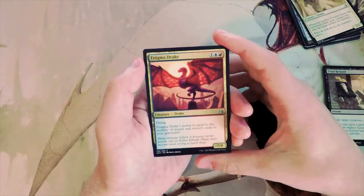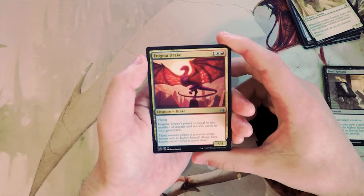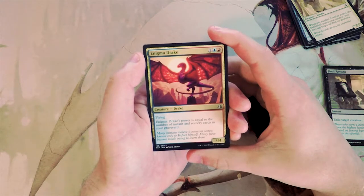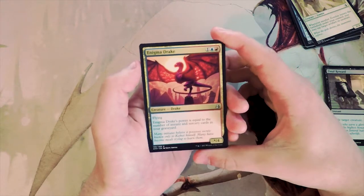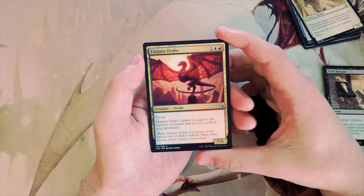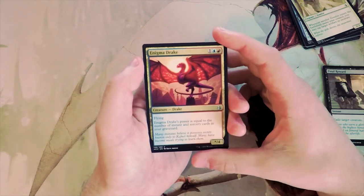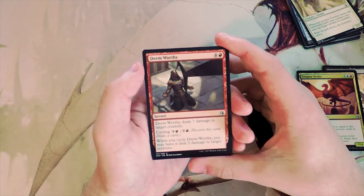Enigma Drake is a flying creature for three with power equal to the number of instants and sorceries in your graveyard. This card is really good in the right deck — you really have to be in the instant-sorcery prowess style deck; the 1/3 prowess two-drop would go great here. It is definitely the payoff card for that deck because it can get absolutely massive. I remember playing this and the deck was good, not great, only because if you remove the Enigma Drake you're kind of at a loss.